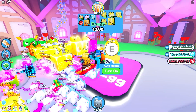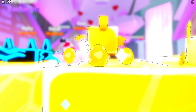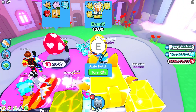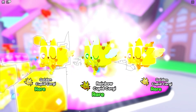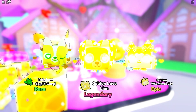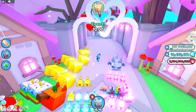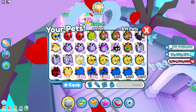I'm gonna hatch a couple just for good luck, let's see what I get. Not bad, not bad, let's do it again. Rainbow — I'll take that! A golden Love Lion and a rainbow Cupid Corgi, yes sir!